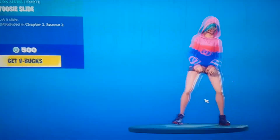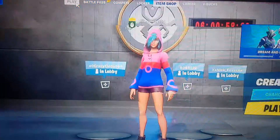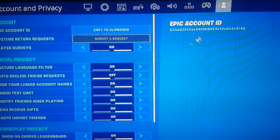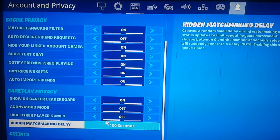Just let it play, and then once it's done, go back to settings and go back down to the Hidden Matchmaking Delay. Put it all the way down to zero seconds again and hit that apply button.